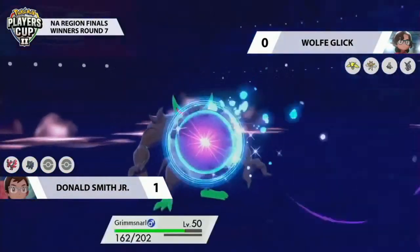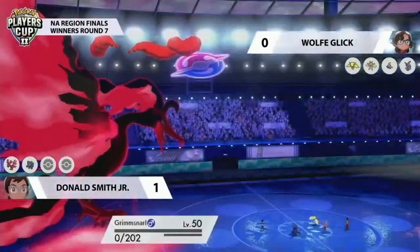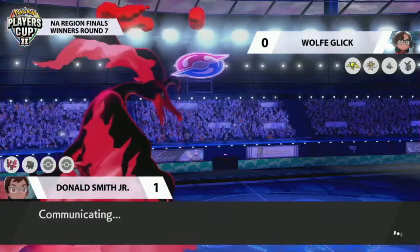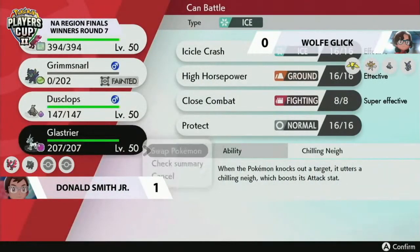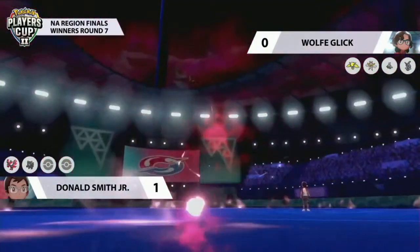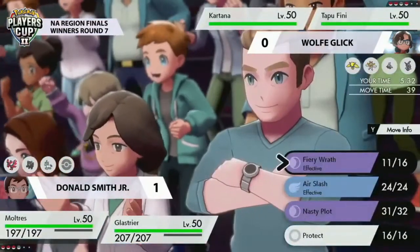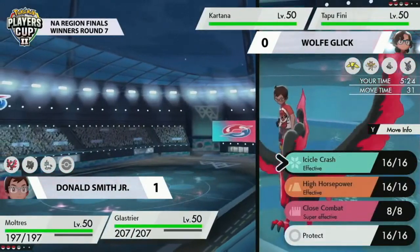Tapu Fini goes for Moonblast connecting into Grimmsnarl — a huge chunk of damage but not enough for the KO. We see the double up into Grimmsnarl to remove that support option for Donald. It comes back to maybe not wanting to attack into Moltres especially in Dynamax form in case of a Weakness Policy — if you activate that things get difficult very quickly, especially in Dynamax. Even with Regieleki on the field, Moltres is defensively so bulky it won't worry about a Volt Switch behind Light Screen. Grimmsnarl only survived at about five HP — if Moonblast had connected, Volt Switch would have redirected into Moltres and potentially activated Weakness Policy. Very lucky for Wolf. There is now a Glastrier out on the field for Donald.